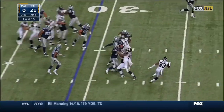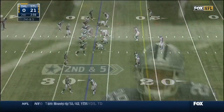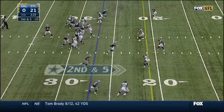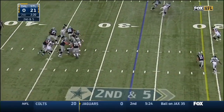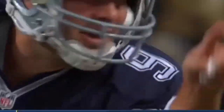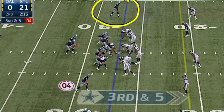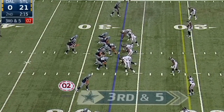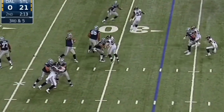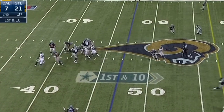Romo at the 31. Again it is Murray, and this time he's brought down. Looking down at five. Romo steps up. Dunbar in the backfield, then you get one-on-one on the outside with Dez. Cowboys must get to the 21. First and ten from the 47-yard line.